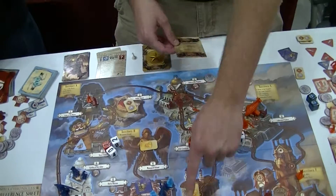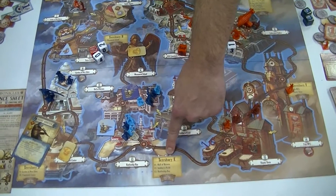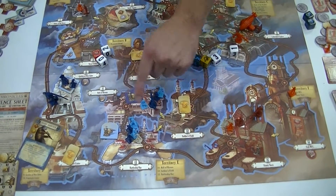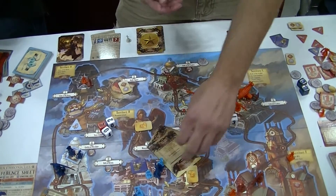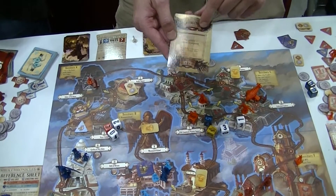In order to get victory points, you either have to control territories — so if you control locations 11, 12, and 13, you get victory points — or you get victory point cards, and in order to do that you have to reach the criteria on the card.